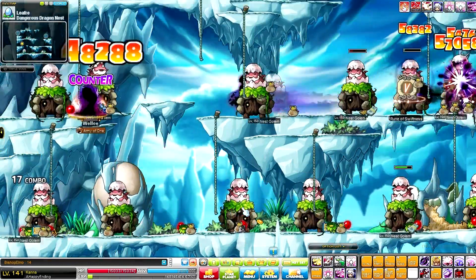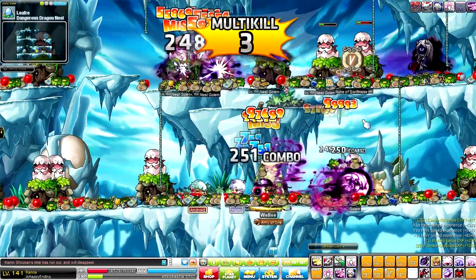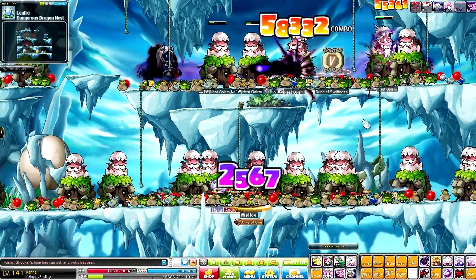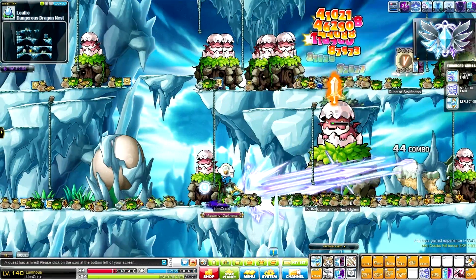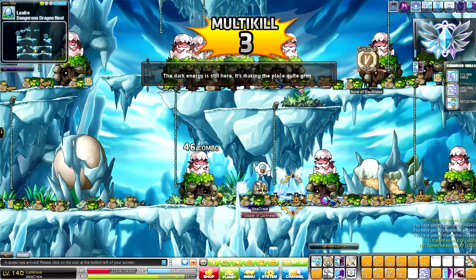So once you find the Kana, or once you log on to your own Kana, use the kitchen skill and just kill the monsters in the map for 2 to 5 minutes. After that, the spawn rate should be much better and this will stay that way even if the Kana leaves the map. And that is how you increase the spawn rate of pretty much every map.